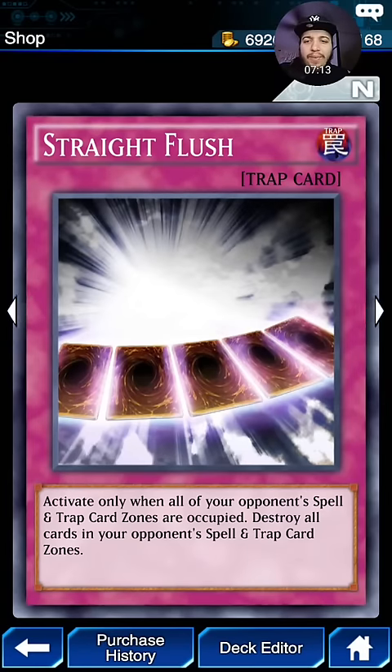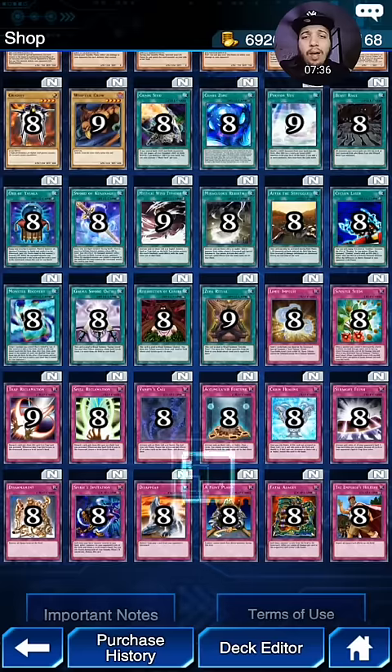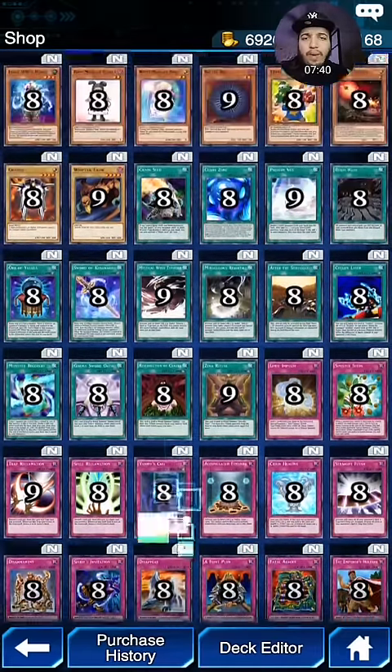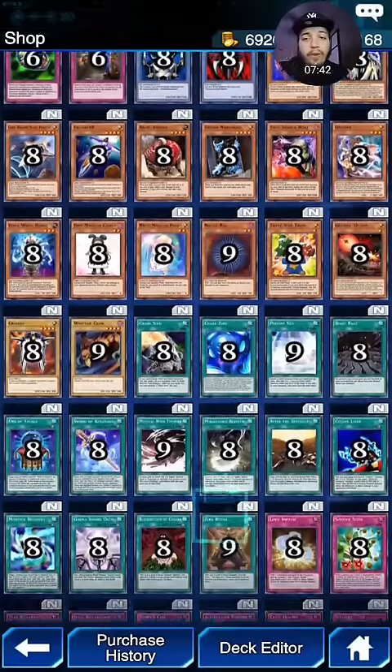We have Chain Strike stuff, which doesn't make sense because you can only activate it if your opponent's spell and trap card zones are all occupied. This could be pretty good because a lot of people, turn one, go set, set, set, set, set everything. Straight Flush can be kind of situational — very situational card. I don't know if I would run it, but hey, if it works, it works.